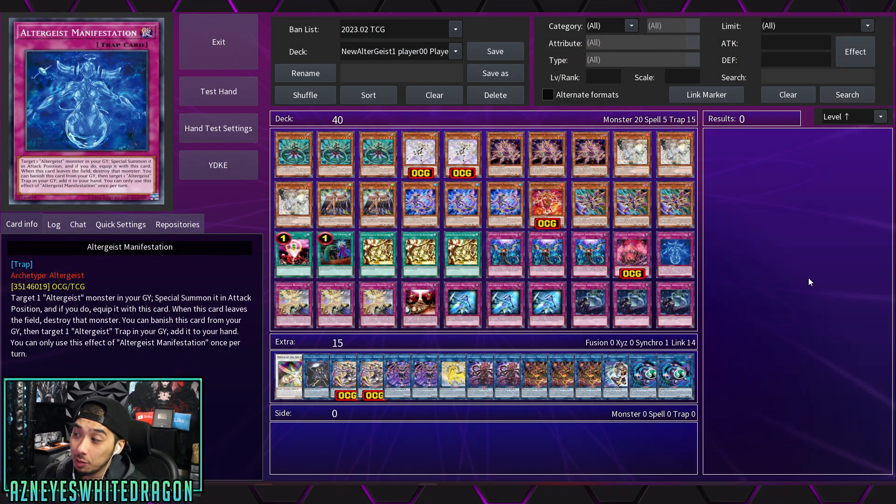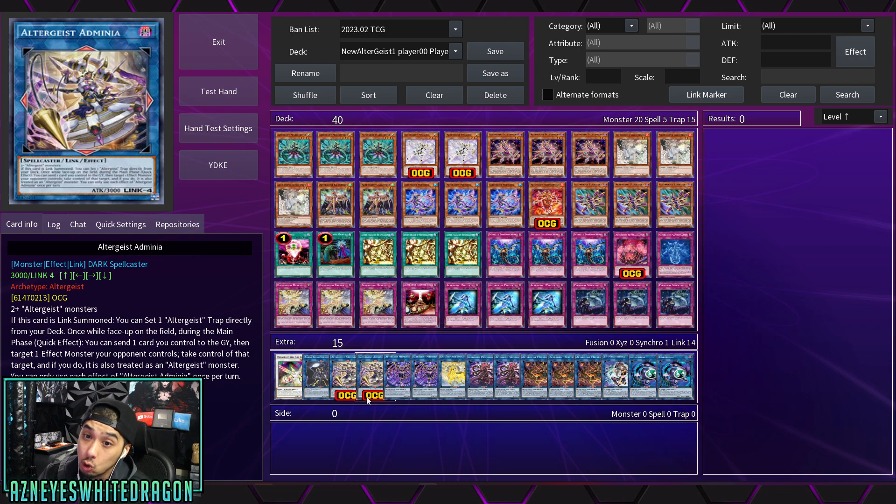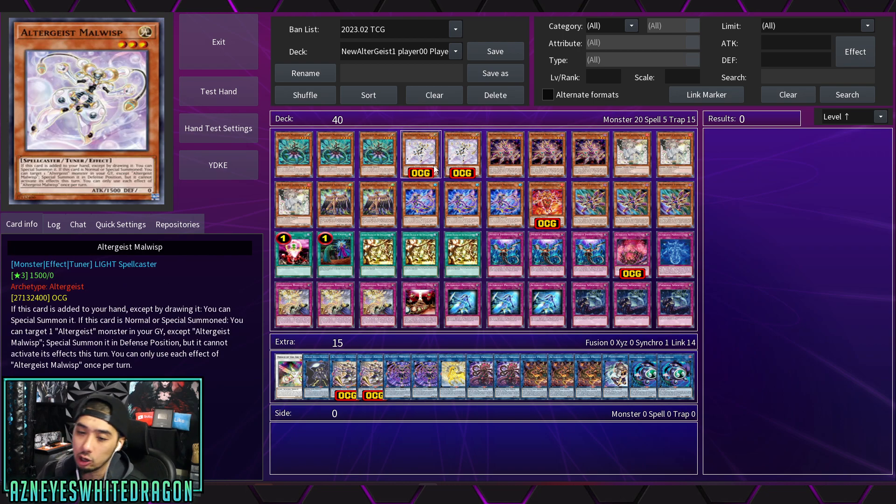Welcome back to the channel. Today we're going to be taking a brief look at the new Altergeist cards. They got a few new tools up their sleeves, including a really cool boss monster that is going to be a Link. I want to go over the effects first because in the replay there's sometimes a glitch where the cards don't even have their effects listed. The effects still work — it's just an EDOPro thing.